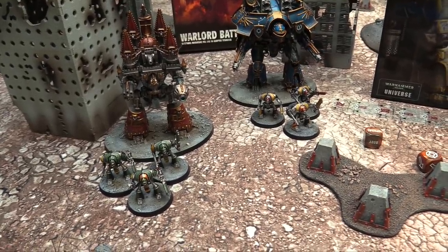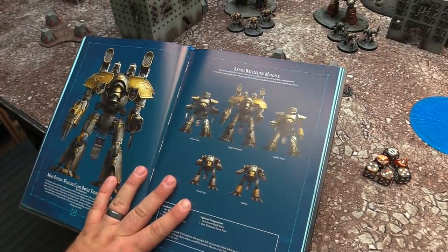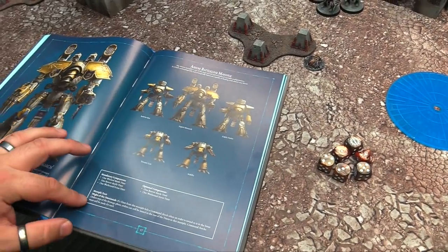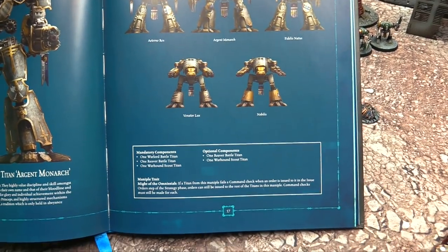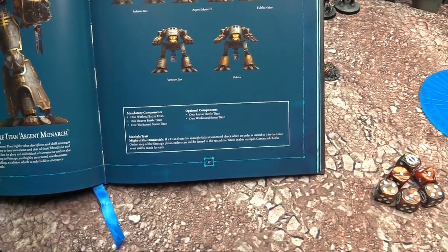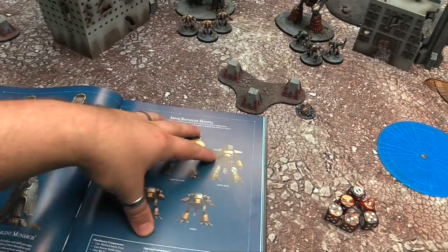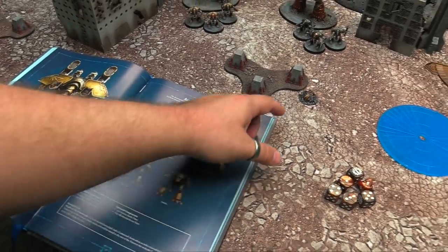We will be using the full advanced rule set and I'll call out everything during the first turn. Now one of the fun things is using a Maniple — the basic core design component. Each different style of Maniple gives you additional special rules. There are three Maniples in this rulebook. The Axiom is the classic: a Warlord, two Reavers, and two Warhounds, with one of each as mandatory. You get a maximum of five guys. The benefit is Mighty the Omnissiah — if a Titan fails a command check, orders can still be placed on the rest of the Titans.